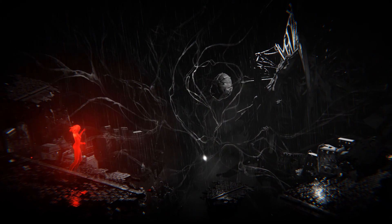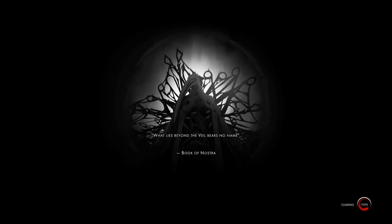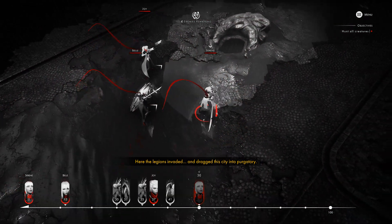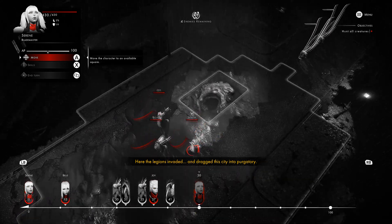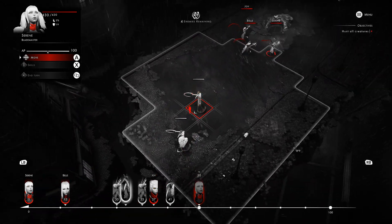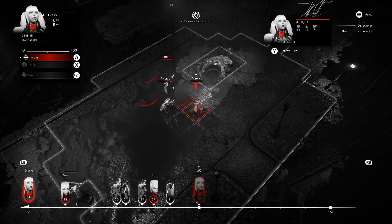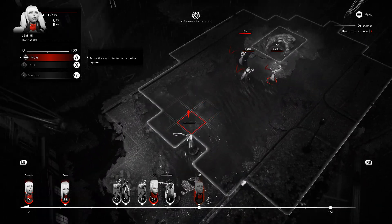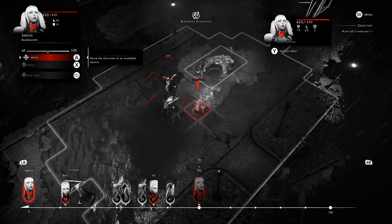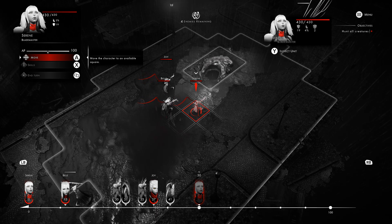One of each class — that's just how it starts. Yes, they're randomly generated in terms of names, appearance, and stats. One thing that sets Otherside apart from other tactical RPGs is that it's not rigidly turn-based where it's my turn then your turn. Instead, there's a timeline at the bottom showing whose turn is coming up. Right now it's Serene's turn — she's my blademaster — and Belle's turn is coming up in 12 units, then some enemies, and so on.